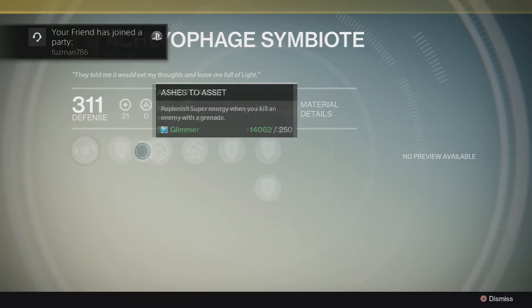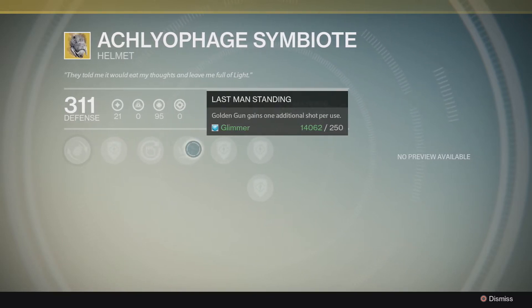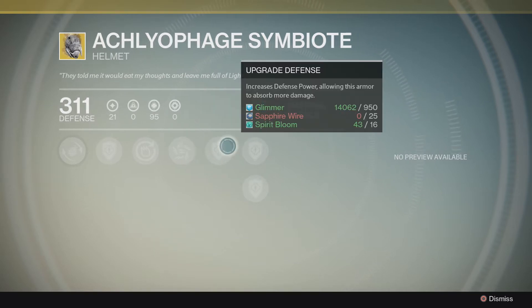You're going to need some Spirit Bloom to upgrade this thing, as well as weapon parts from the looks of it. You'll also need some Ascendant Shards and Ascendant materials to be able to fully upgrade this helmet for your Hunter class.